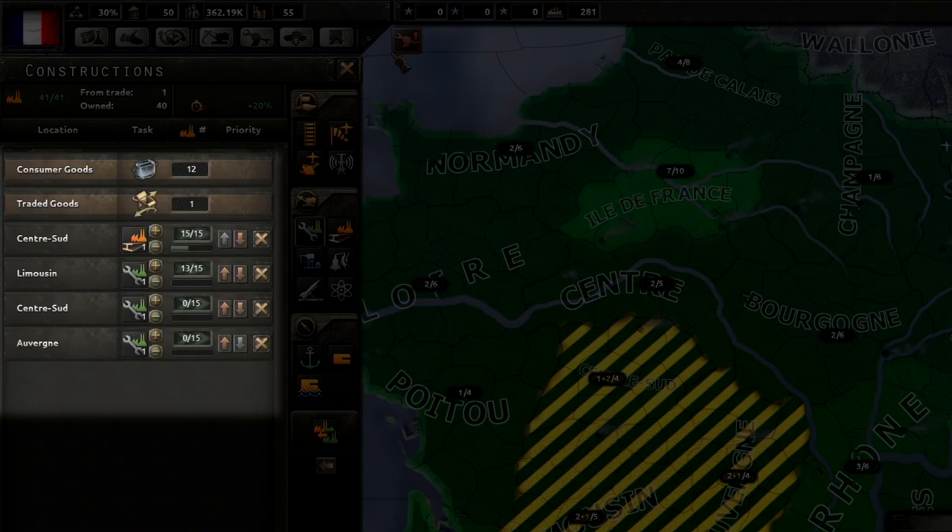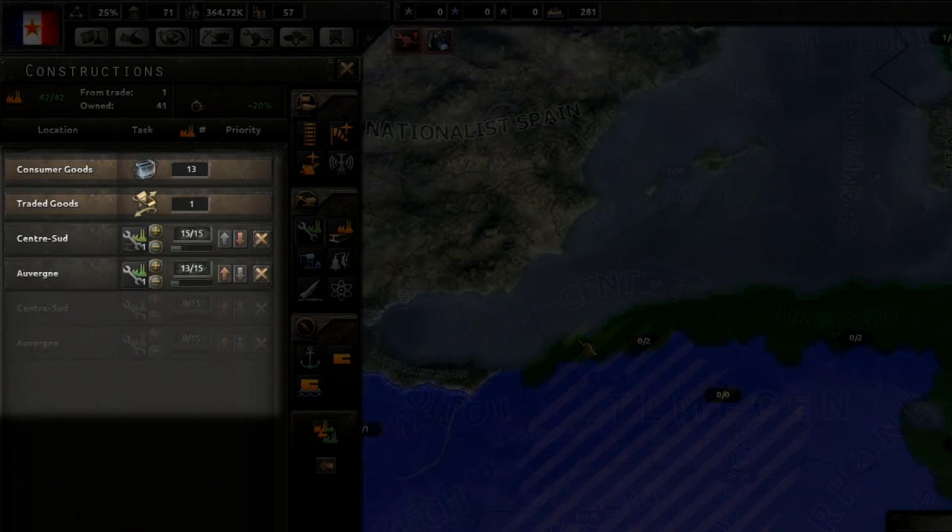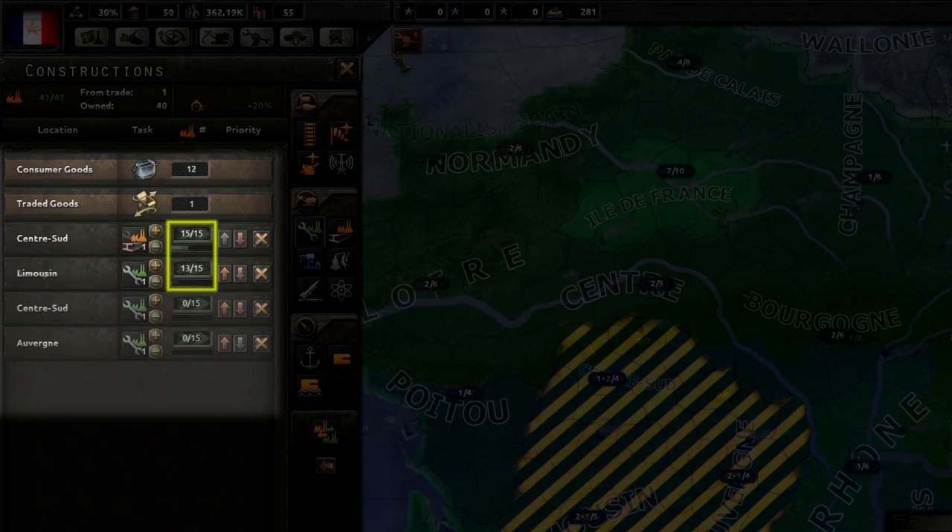The remaining slots indicate that there are two other military factories queued up to be constructed, but there are not any free civilian factories to currently work them. After the current two constructions are completed, these other two will slide up the queue and the now available factories will begin to work on them. Only 15 civilian factories can be used on a single building — the other 13 in this example have rolled over to start working on the military factory.